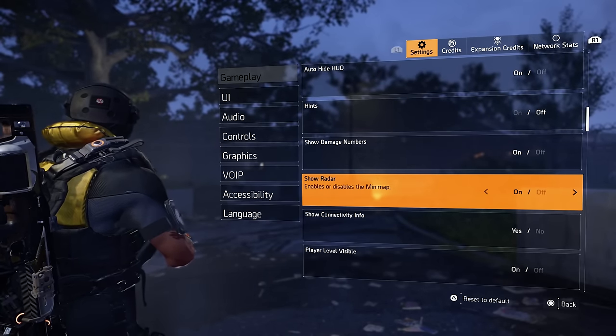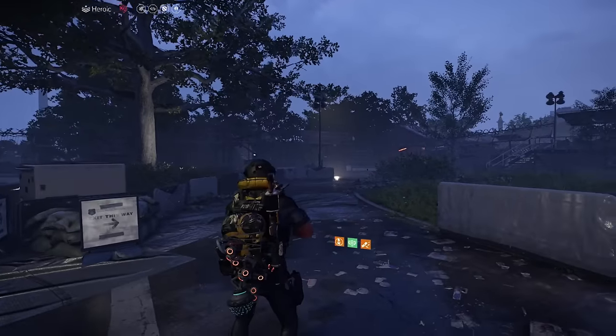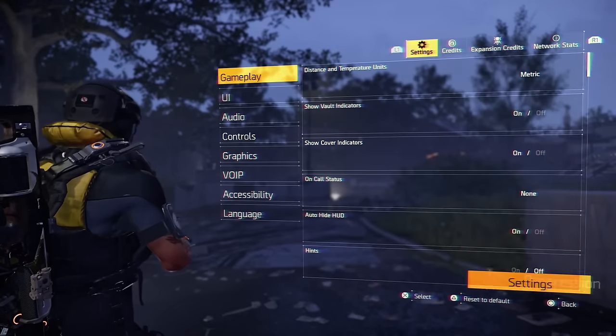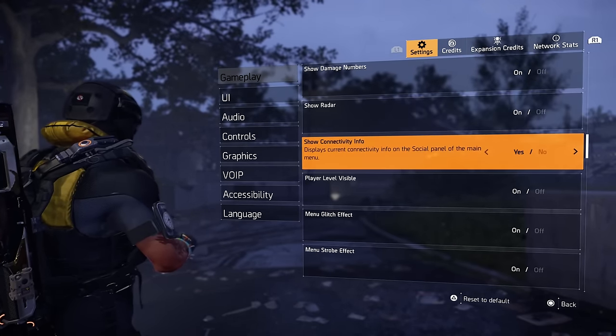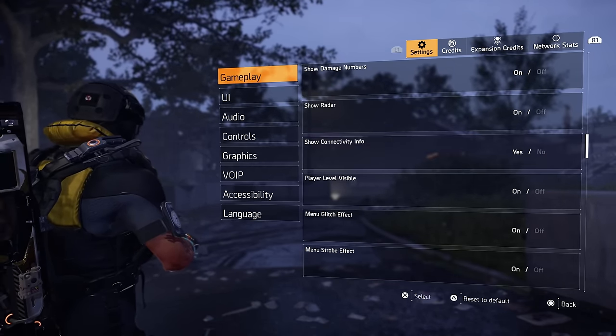Show radar enables and disables the mini-map on the top left. You can have that off if you just want to see your heroic indicator up there, but most people keep it on. Show connectivity info — I always like having mine on because you can find out if you're in a bad server.